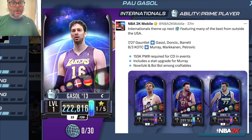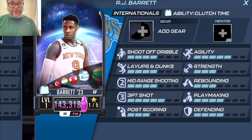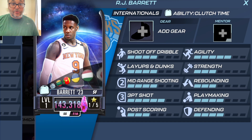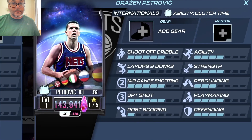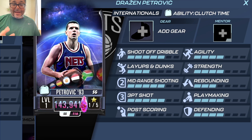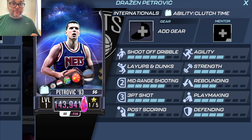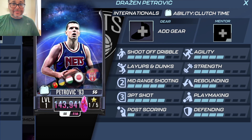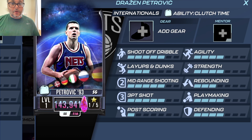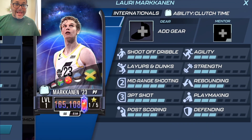Paul Gasol is the final event reward this week, so finishing the gauntlet gets you the chaos diamond Paul Gasol, which will help you finish King of the Court. The cosmic Jasper RJ Barrett — I'm hyped about that one. He's got a five in three-point shooting and a five in agility, though you need to bring up his layups, dunks, mid-range, defending, and probably playmaking. Drazen Petrovic is a sick card — do not sleep on it. He's got a five in shoot off dribble, mid-range shooting, and three-point shot, though his layups and dunks need work and his dunks rating of three seems surprisingly low.